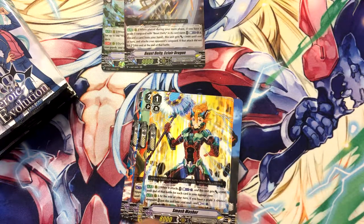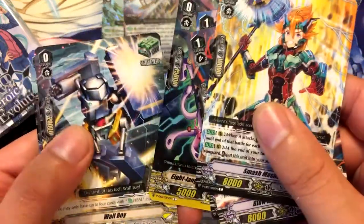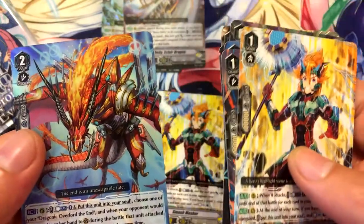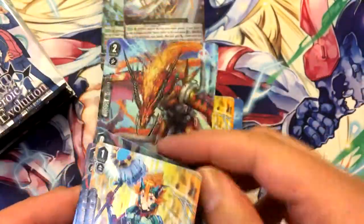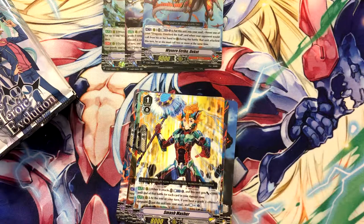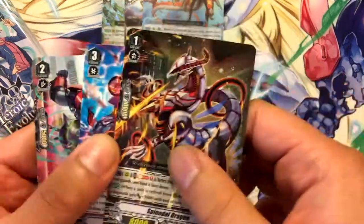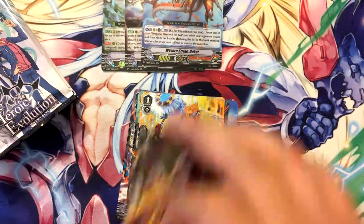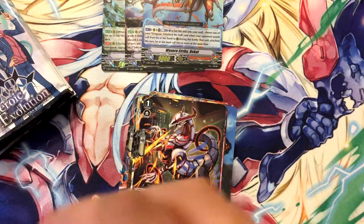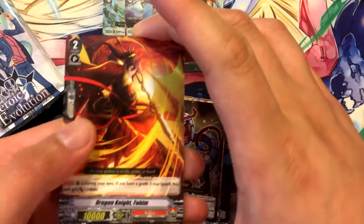I think the only clan that's not Force is probably Gold Paladins, and even those are heavy hitters. Wyvernstrike Deca, which is related to the Draconic Overlord. This set really divides Cogro in probably the best way possible in my opinion, because you can branch out to the Draconic Overlord build or the Draconic Blademaster build, which is awesome.